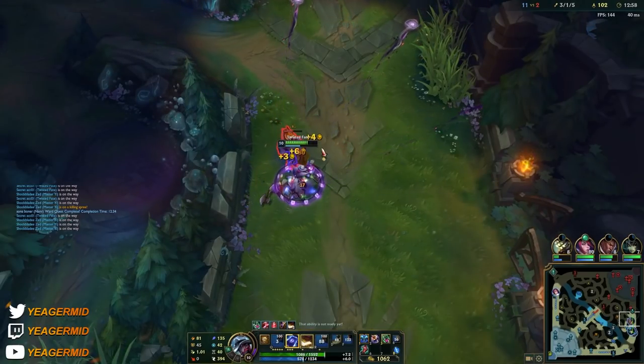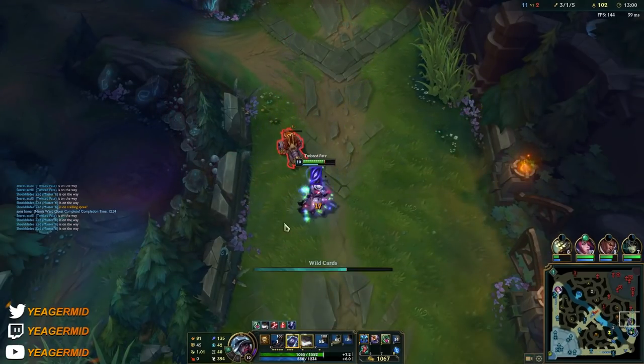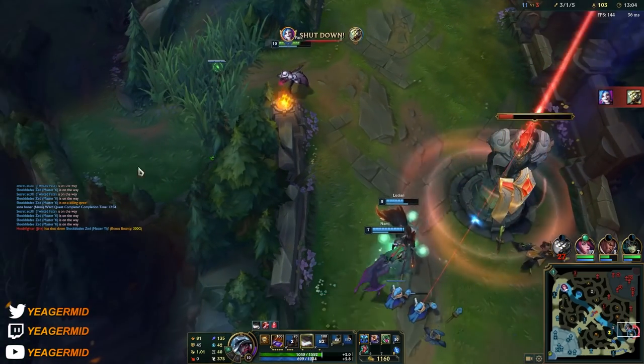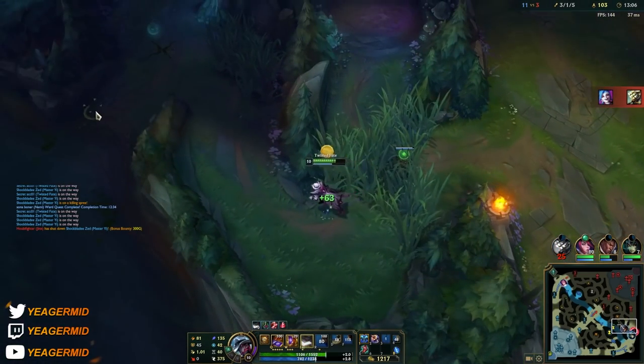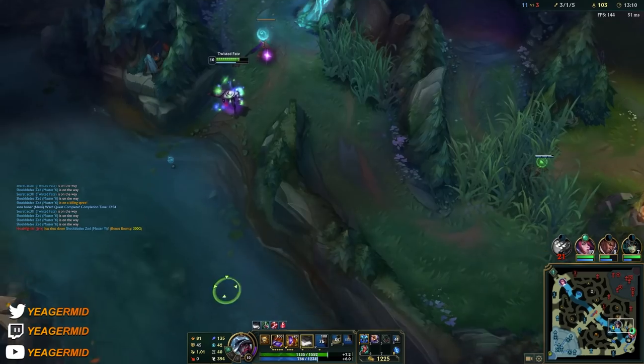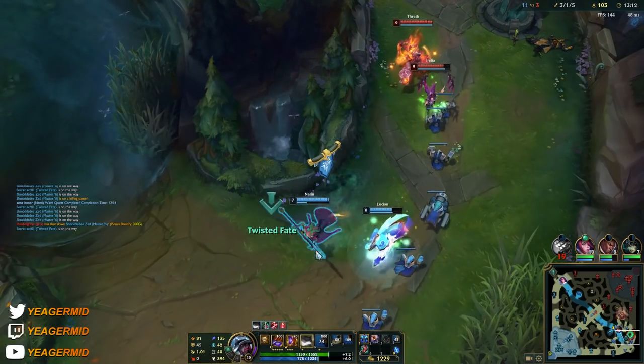You have insanely good wave clear because your Q will one-shot the backline minions thanks to the Minion Dematerializer. So you have really good wave clear as soon as you max out the Q, and that means you can push out waves really fast — so even when you don't have your ultimate up, you can still look for roams.